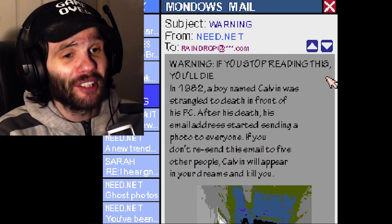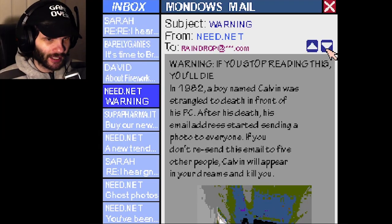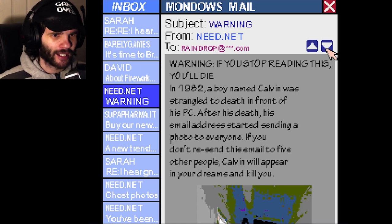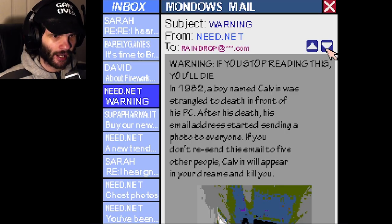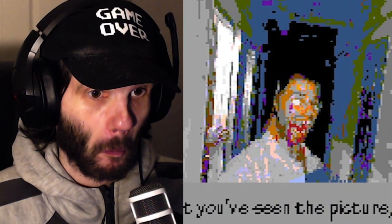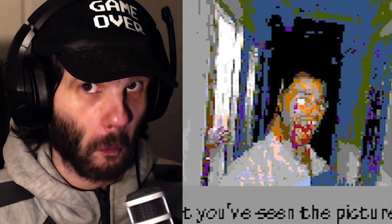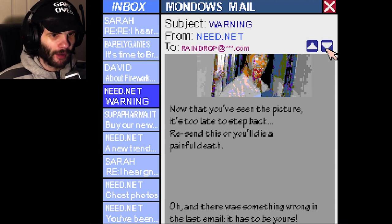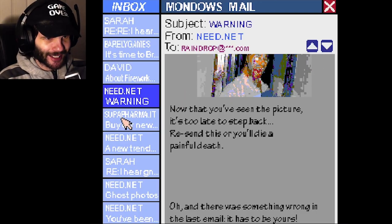Warning: if you stop reading this you will die. Okay — in 1982, a boy named Calvin was strangled to death in front of his PC. After his death his email address started sending a photo to everyone. If you don't resend this email to five other people, Calvin will appear in your dreams and kill you. Now that you see this picture it's too late to step back — repost this or you will die a painful death. And there was something wrong in the last email — it has to be yours.